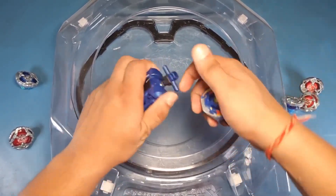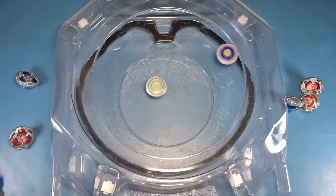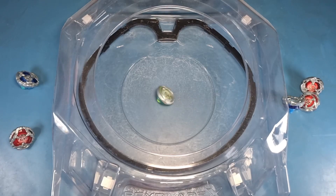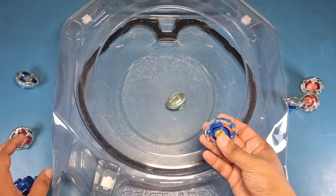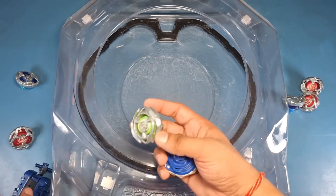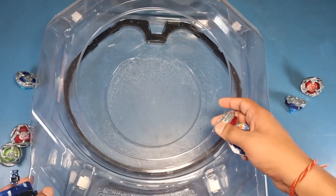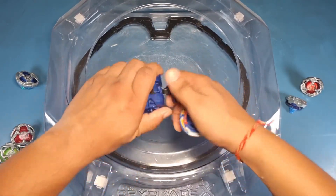Next up is Wizard Arrow Defense type, now Dronzer S goes. Sadly, another loss — self KO. Probably we should do this again, but we're not going to. Two losses, no issues.